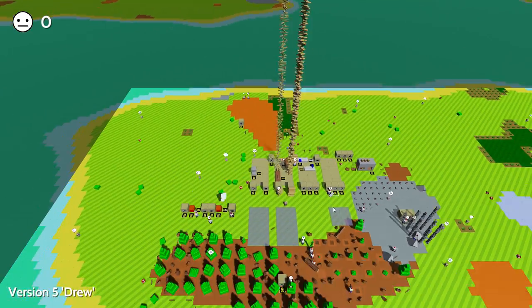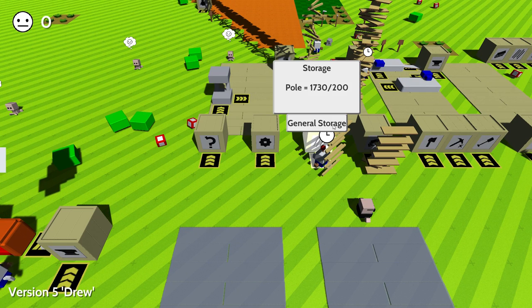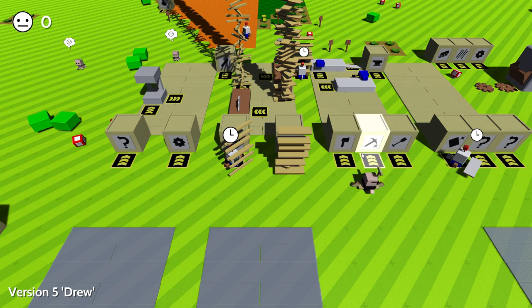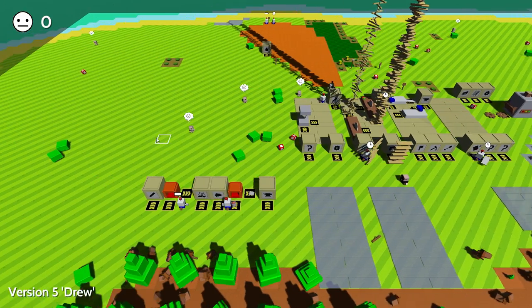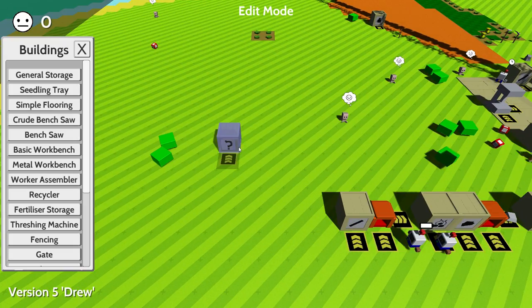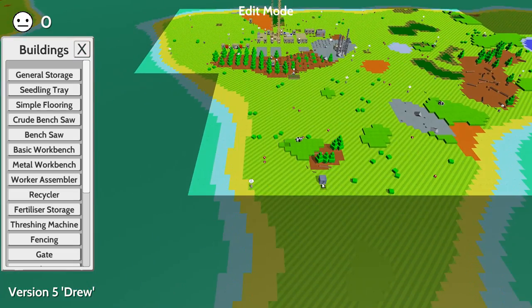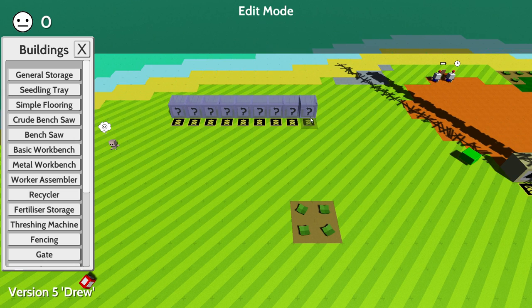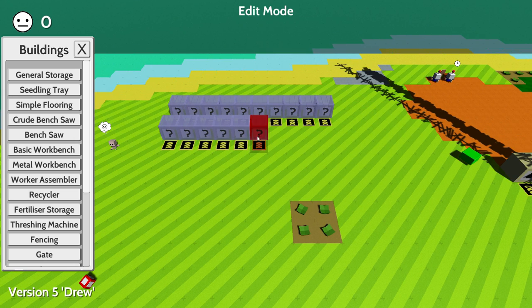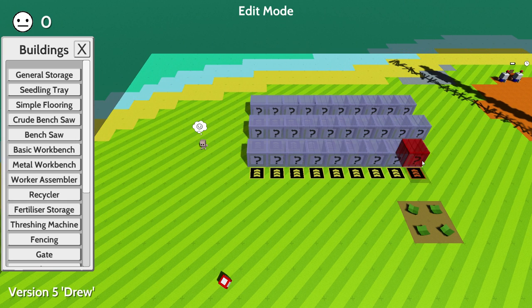Storages now actually hold a lot less items — depending on the item they hold less and less stuff, which is not good for me. Previously storages were basically infinite, but now they're not infinite anymore. So we're going to have to take a general storage and make a bunch of them over here — make our little warehouse type thing on the coast. Put as many of these as we can because we're going to have a ton of storages to store those items.